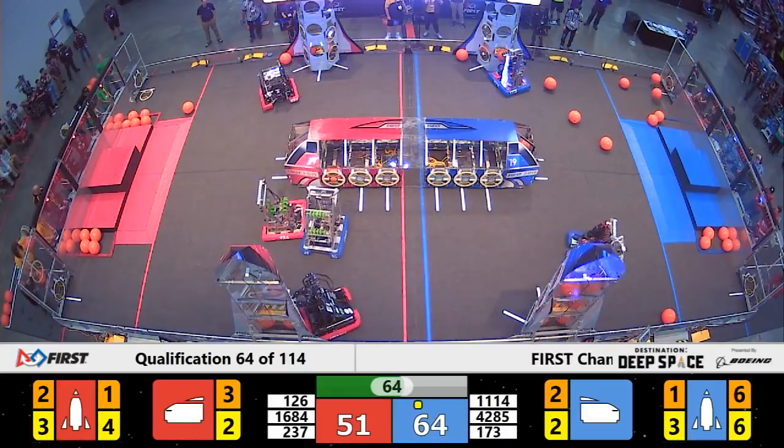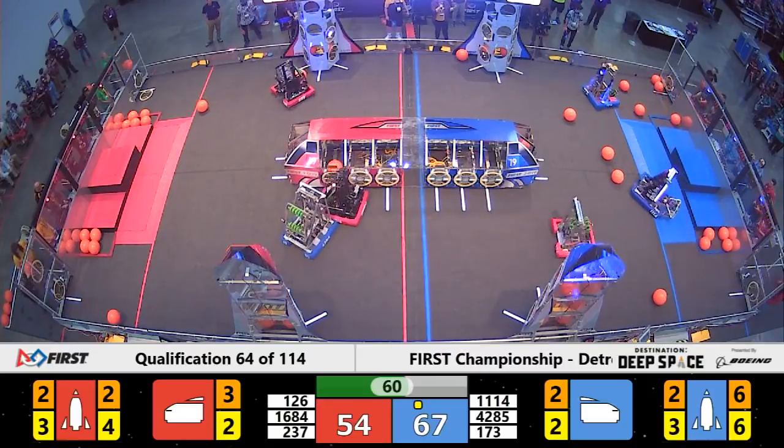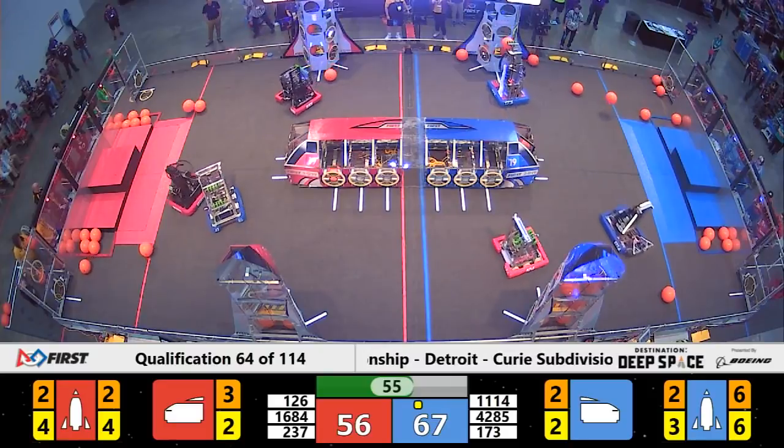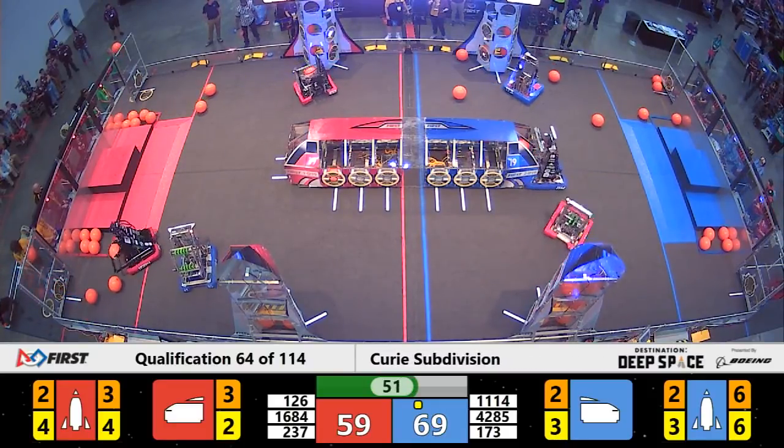Symbotics — boom — they're done with their rocket for the Blue Alliance with over a minute left in the match. That's how it's done. Now they're going to come over and earn some extra points for the Blue Alliance by placing hatch panels and cargo on the front of the cargo ship.